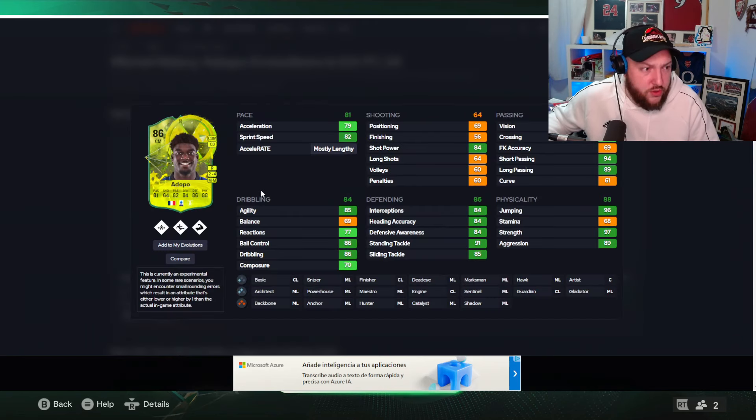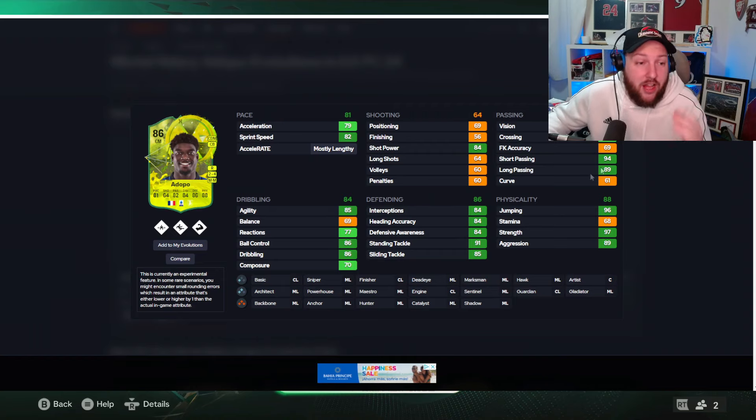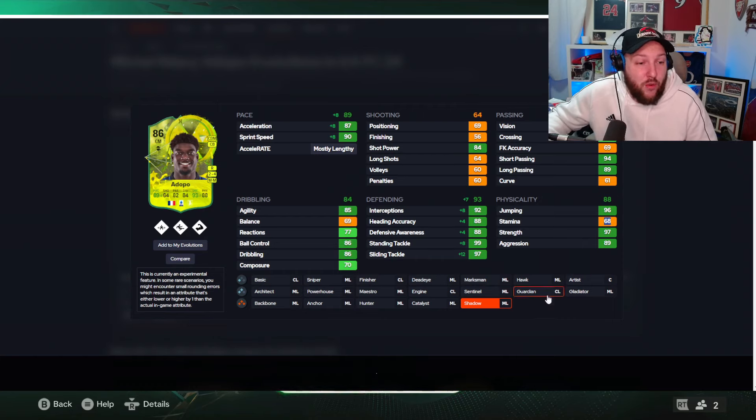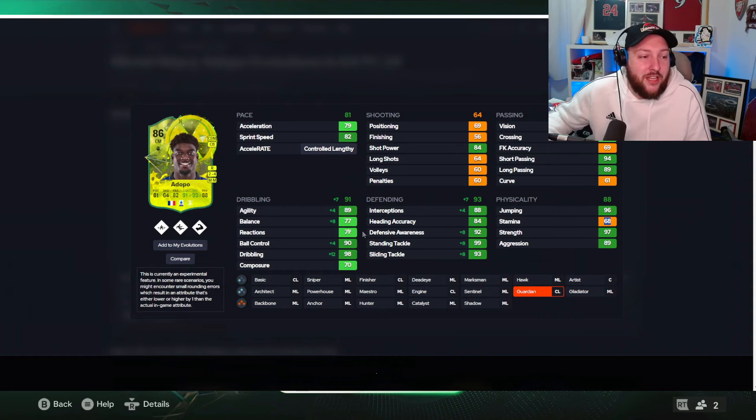Still in Serie A, we have a French CDM — two-star skills, four-star weak foot. As a CDM he has 94 short pass and 89 long pass. A shadow gets him to 89 pace, with stats of 89, 82, 84, 93, and 88 overall. Four-star weak foot, medium-medium work rates. He can also play center back if needed. You could argue stamina isn't amazing for CDM, but you could push him forward slightly. Alternatively, a gladiator boosts his shooting and defending; a guardian boosts dribbling and defending; or an engine boosts dribbling and pace. With a shadow he becomes mostly lengthy — great for a CDM or center back for recoveries.